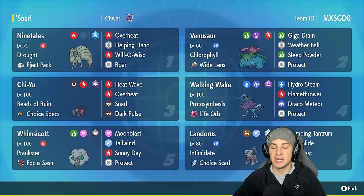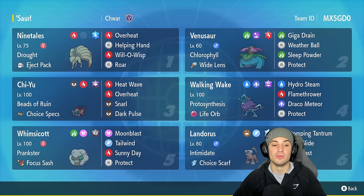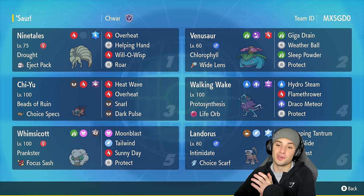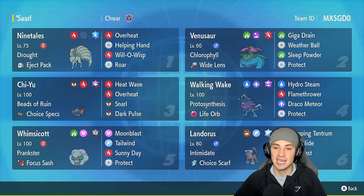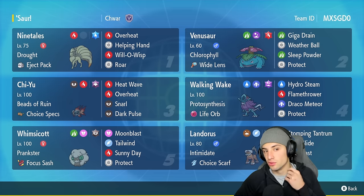Venusaur is such a top-tier Pokémon in competitive — it's always strong because it's great on a sun team, and that's exactly what we're doing today. We've got Ninetales and Whimsicott to set the sun, pairing both up with Venusaur to double its speed via Chlorophyll. We have the Wide Lens as its item and a phenomenal moveset: Sleep Powder, Giga Drain for STAB and HP recovery, and Weather Ball for a strong hit in the sun.